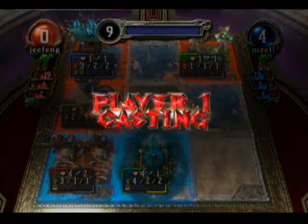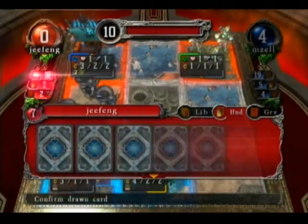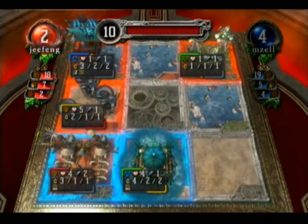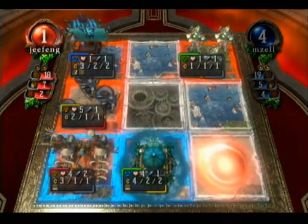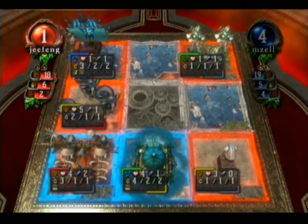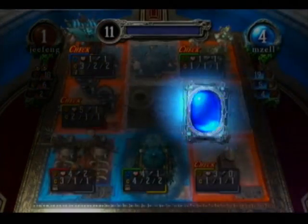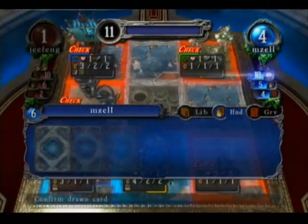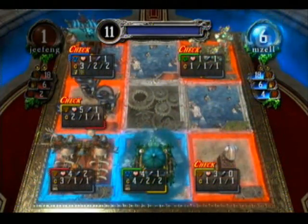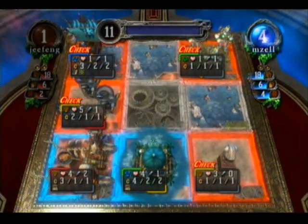Player one. Draw card. Mana charge, mana release. Summon. Player two. Draw card. Mana charge. Mana release. Mana release.